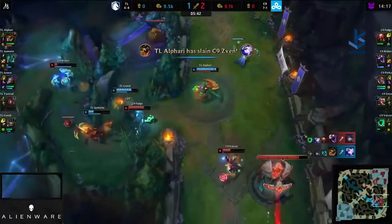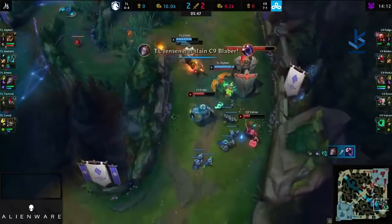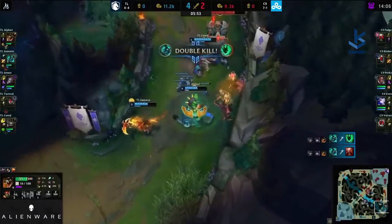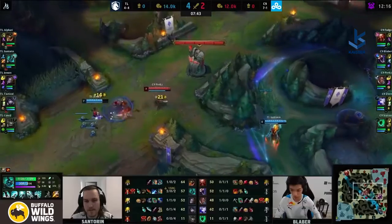Tactical low on health. Alphari to the backline. Flay backwards, still finds Venn — finds that kill. Blabber gets one, Blabber runs away. Jensen takes him back down. Fudge forced to flash away onto the turret, but they've got no mana, very little health. Alphari going to lead the charge, gets the empowered stun, and there are all the kills coming across — Team Liquid. Ritz off of this one, and that feels really good as a bottom lane.